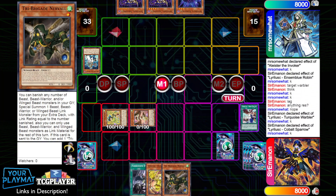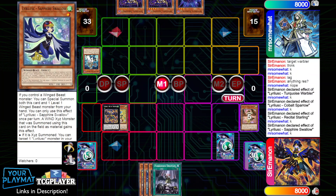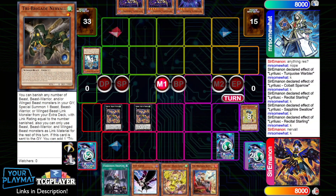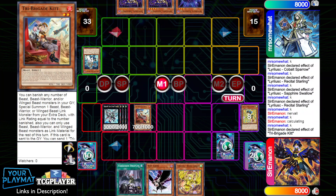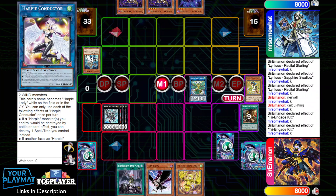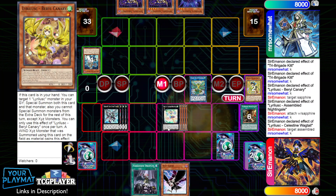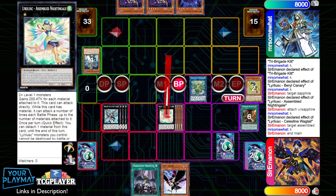We go Cobalt Sparrow into Nerval, overlay for Recital, activate Recital for the Sapphire, activate Sapphire's effect to bring out itself and Nerval, then overlay for Recital number two. We search Diddy Crow in case the game goes late, pick up Kit from the Nerval, overlay for Utopic Draco Future, then activate Kit's effect to banish for Heartbeat Conductor, go for the Simorg Link, dump Rendezvous off Kit, and finally Barrel Canary to bring back Sapphire and make a big Assembled Nightingale. With Sapphire and Wagtail, we have a 1,000 attack Nightingale that can attack four times — this is going to be game.